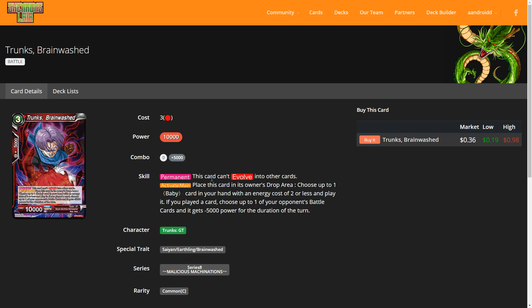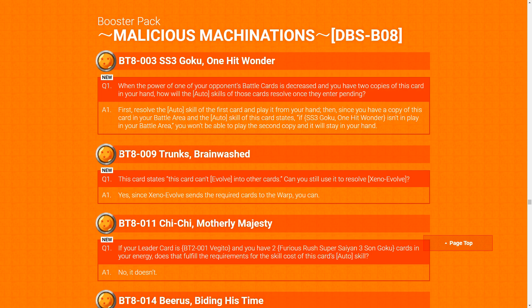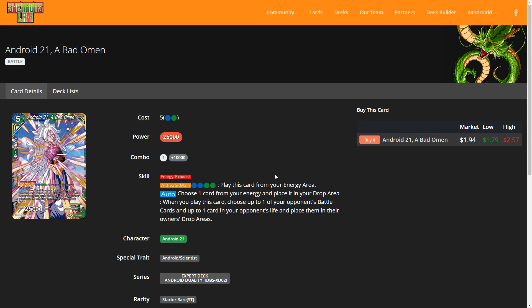Trunks Brainwash says you can't evolve into other cards, but this does not apply to Ex Evolve or Xeno Evolve. The Q&A confirms that since Ex Evolve sends cards to the warp rather than placing on top, it's not considered an evolve. There are currently no Xeno Evolve targets for Trunks GT, but this may change in the future.